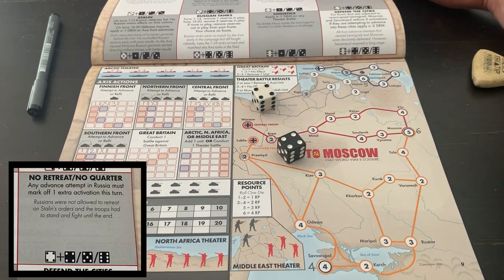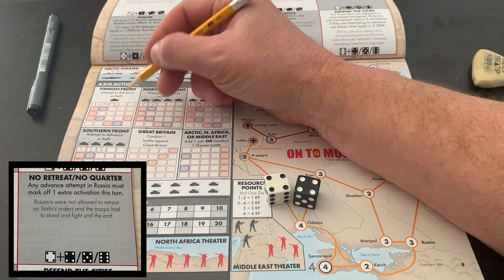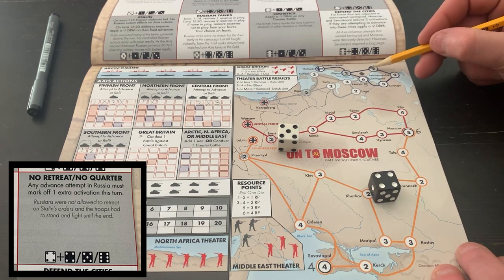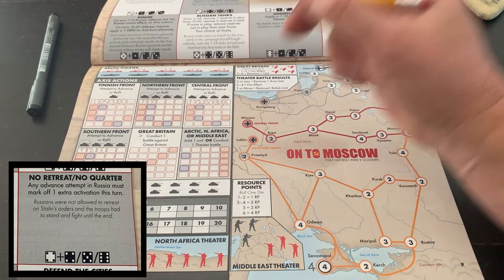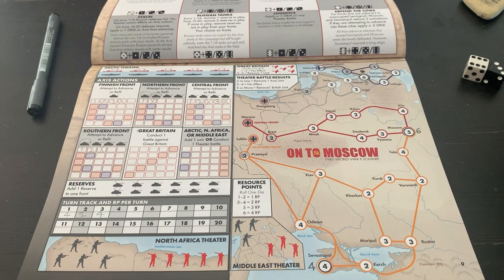Let's see what the bot does — 44: No Retreat, No Quarter. Any advance attempt in Russia must mark off one extra activation this turn. Let's start with the Finnish front — we need to mark off another activation for that. We roll a five, and they successfully advance. The other activation is the central front — we run into Minsk, need a four or higher, roll a three. We don't go. Okay, that was a waste — that was turn three.